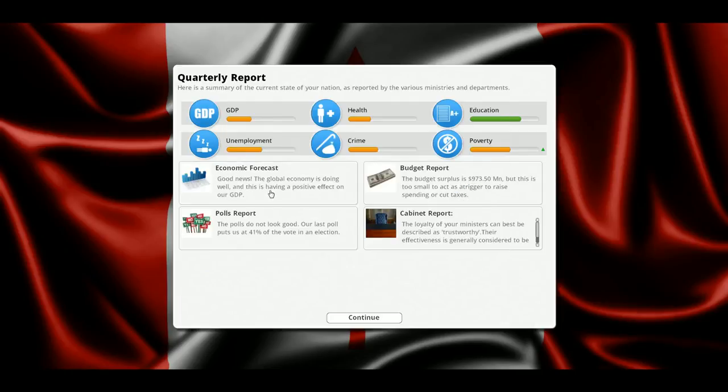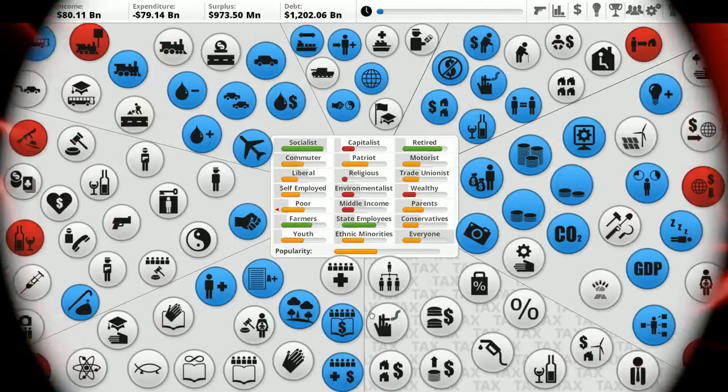Other than that, the global economy is doing well, improving our GDP. Budget report — we do have a surplus. It's quite small, though — too small to trigger raising spending or cutting taxes. This is still a beta, this game is still a fair ways from release. Poll report — we've only got 41%, though I think that might be a slight bump from where we were.